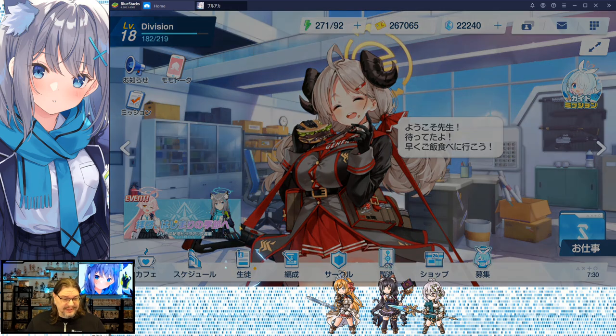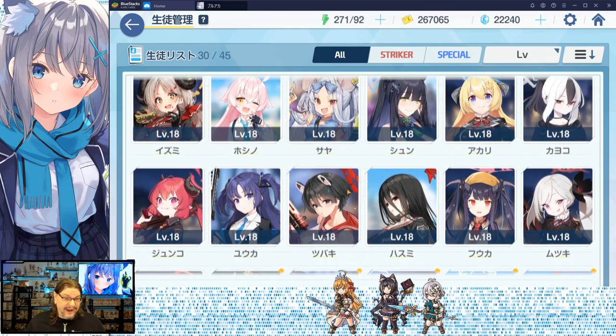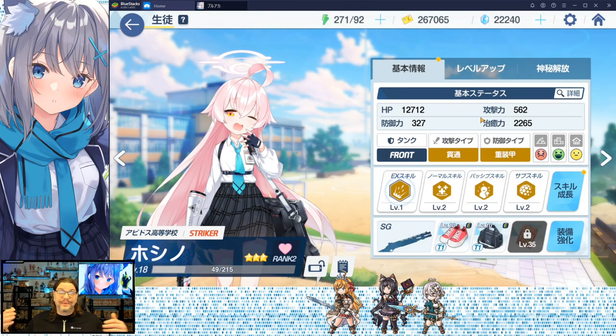Now we're over to the character list and strengthening. This gives you a list of all your characters. If you click a character it takes you to a screen you'll be visiting a lot. The top left is a basic overview: hit points, strength, what equipment they have. Here's our shotgun lolly — I do like this character, she's goofy and she takes naps.